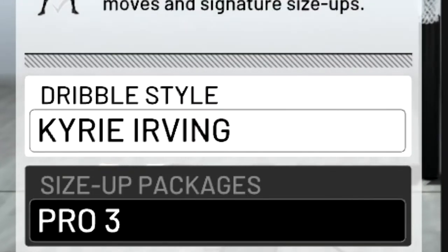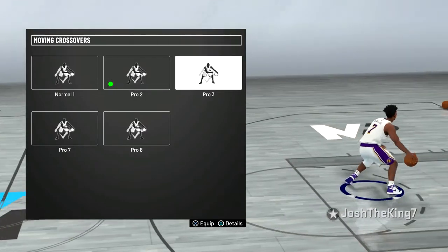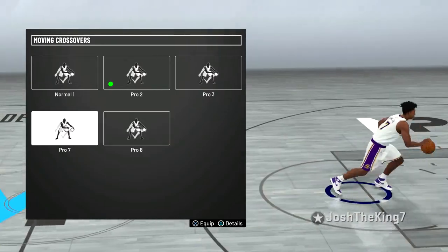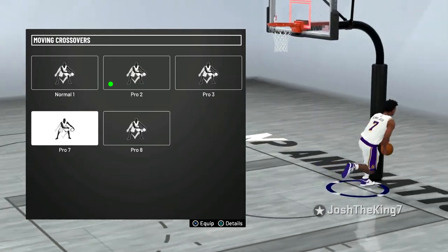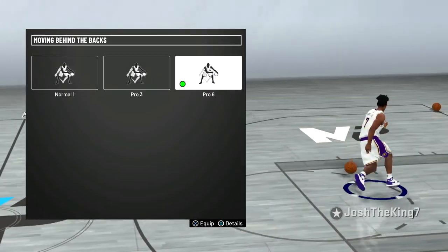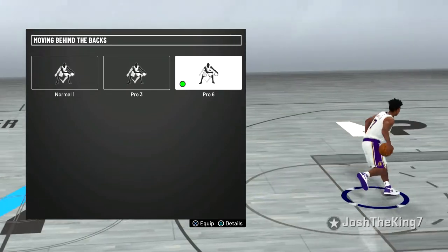For my dribble moves, I have the Kyrie Irving dribble style and the Pro 3 size up package. For the moving crossovers, I have Pro 2 on, but I also think 3, 7, and 8 are good. Pro 3 is a little bit slower than 2, and I like speed in my crossovers, so I think Pro 2 is better. Pro 8 also creates a lot of space — it's like a wide crossover which makes it a little bit slower. Pro 7 is also wide and slow. Pro 2 isn't as wide, so it's a much faster animation, that's why I use it. For the behind the back, I used to use Pro 3 but I've been trying out Pro 6. Pro 3 is a much faster animation, but Pro 6 creates a lot more space, so I'm going to stick with Pro 6 for now.